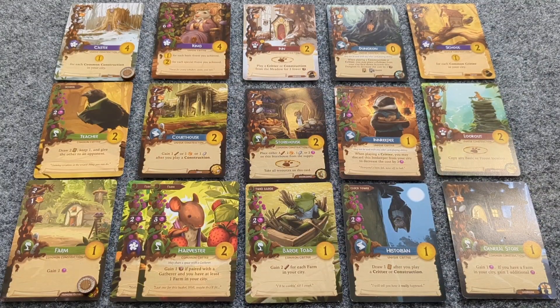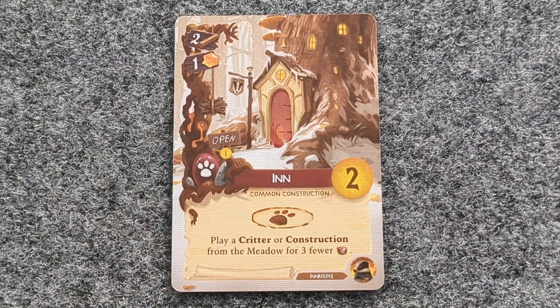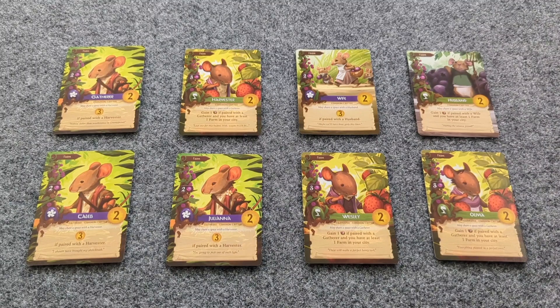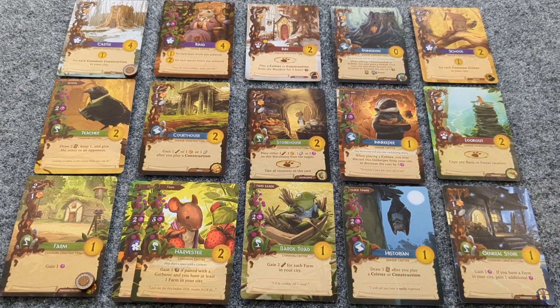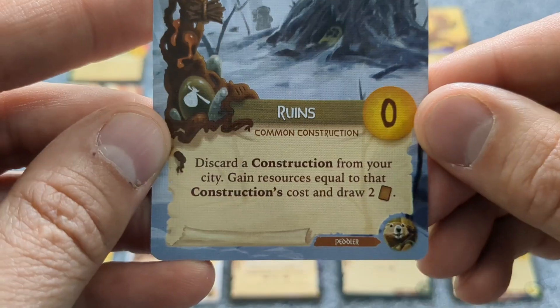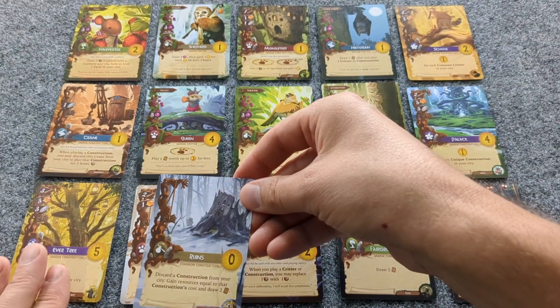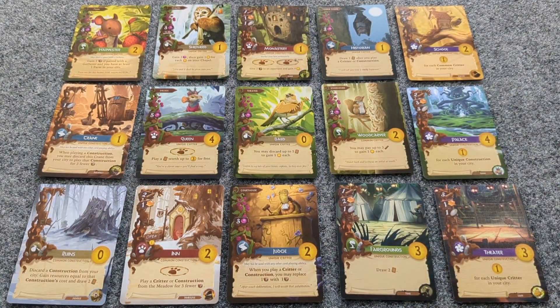Your tableau can only have up to 15 cards. For clarifications: if you built an inn and placed a worker on it, you can play a critter or construction from the meadow for three fewer resources — unless your city already has 15 cards. For couples, the card says it may share a space with a gatherer or similar, so although you may only have 15 spaces, the couple can occupy the same space. Also, if you wish to play a card whose effect is to remove another card from your city, that card is removed immediately before the new card is played, ensuring you never go over the 15-card limit.